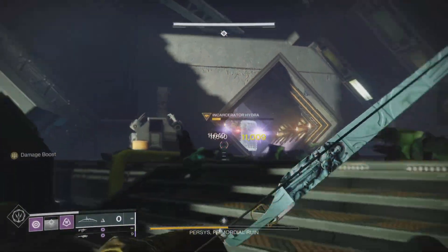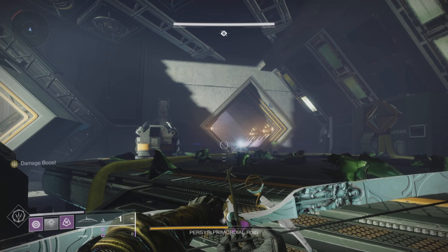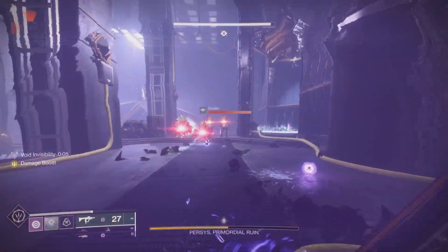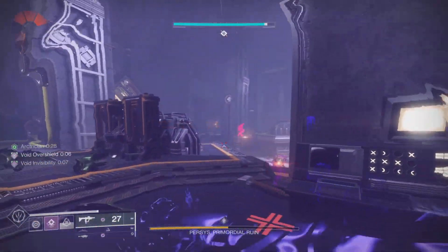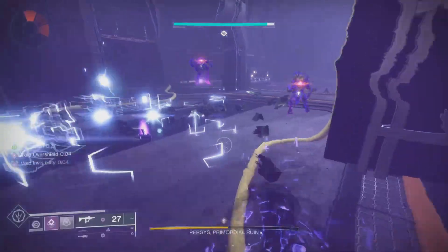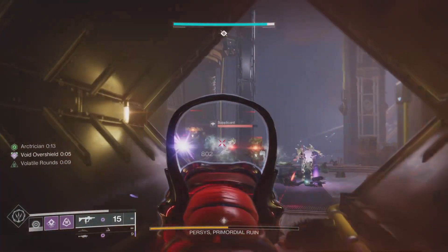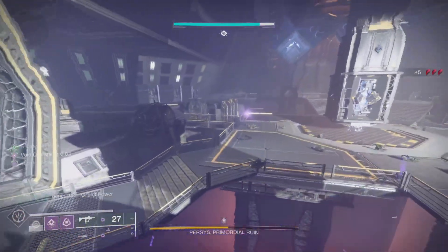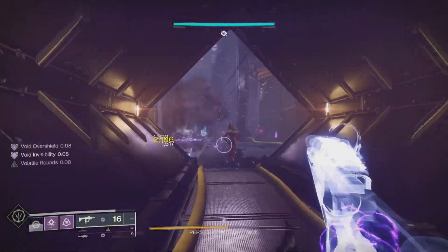Ever since this dungeon came out and the season launched with the third rework of Gyrfalcon's Hauberk giving volatile rounds after coming out of invis — that's basically how I wanted to play the dungeon. I also didn't want to rely on Weakened Clear. I like the seasonal artifacts and use them modestly, but I don't like making a whole build based on seasonal artifacts and crutching on that for the entire season. I prefer builds that have some longevity and are applicable in different activities, different seasons, and different metas.